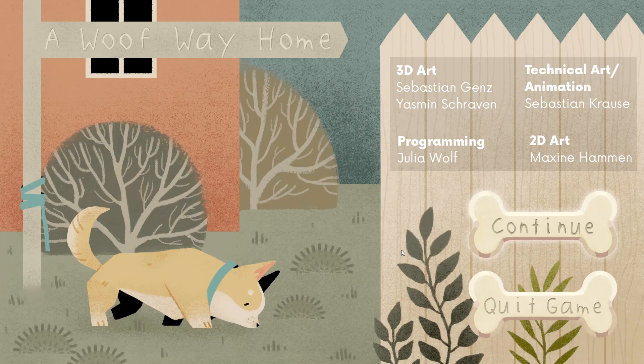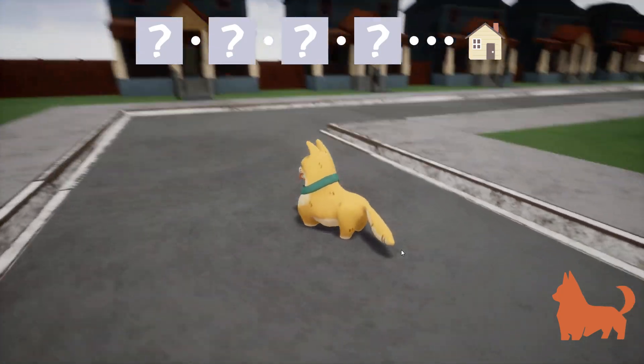So everyone, that was Woof Way Home. If you want to check it out yourself, I think it's a lovely adorable game. It was made in probably less than 48 hours because the Global Game Jam doesn't last long — it's the 25th to 27th and it's already out. Check it out, it's available for free on itch.io for Windows. I believe it works with a controller too.